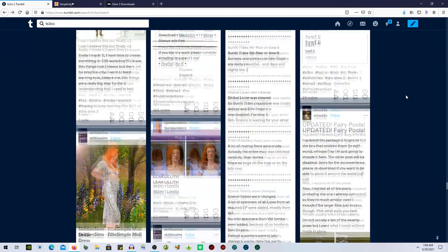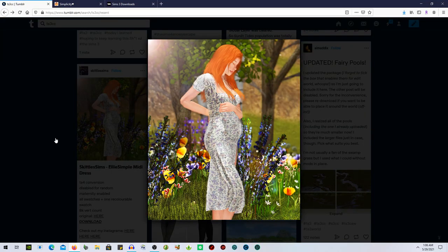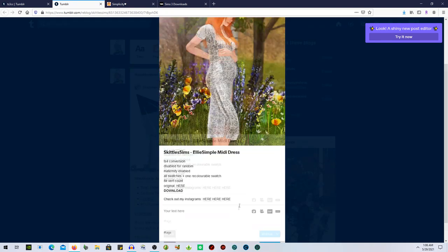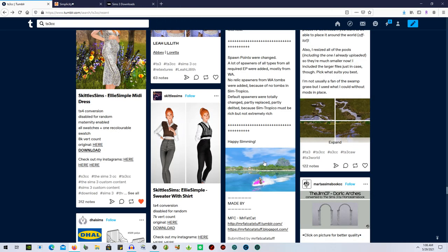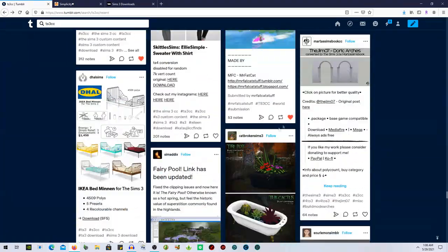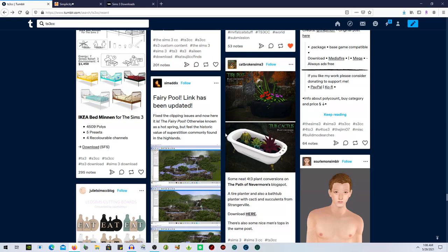This hat is adorable, and the sim is absolutely adorable as well. Look at this dress — TS4 conversion, disabled for random. I feel like I'm finding so much stuff right off the bat. We're going to reblog that. A sweater with shirt — adorable but I don't often dress my sims that way, so I wouldn't really get use out of it. My sims are usually, you know, hoes.